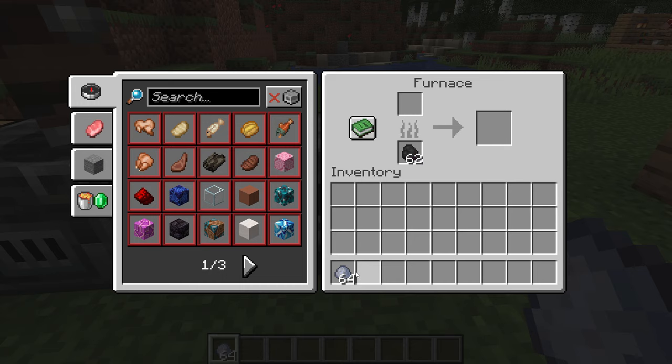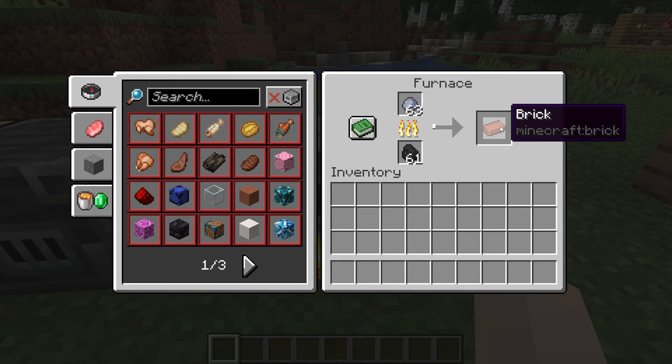Starting with the brick, there are multiple ways of obtaining it. The main way, of course, is to smelt clay balls. And there you go — you get one brick for each clay ball.